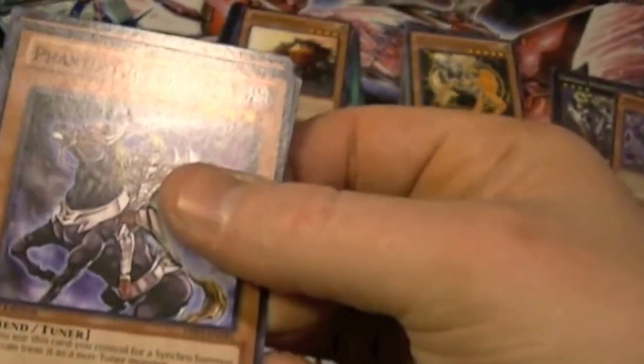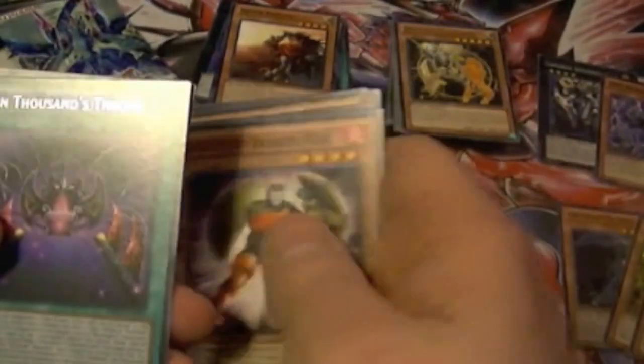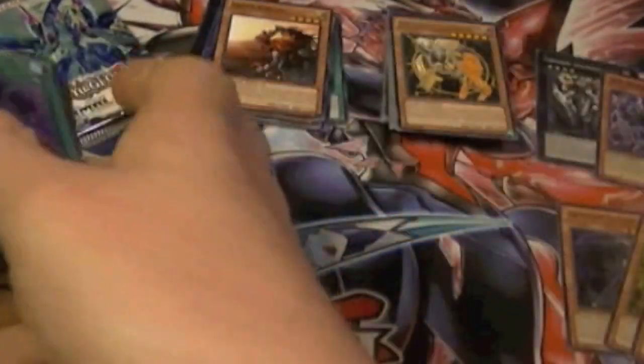Phantom King Hideride, Artifact Aegis, Heliosphere Dragon, Battling Boxer Veil, Dawn Thousand's Throne, an Azar Rare, Hundred Footed Horror, Hazy Flame Hydra, Galaxy Mirror Sage, and Ghost Drake Doll.